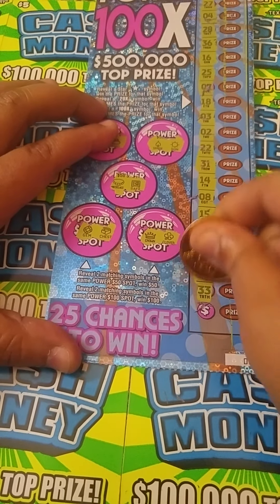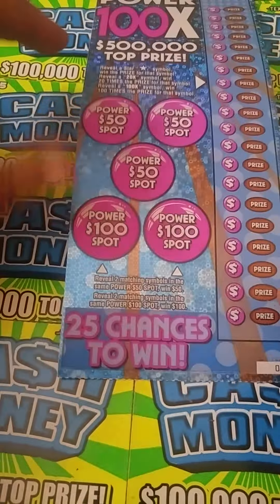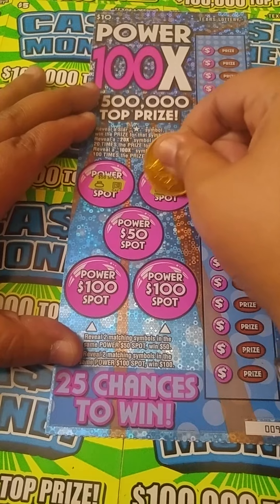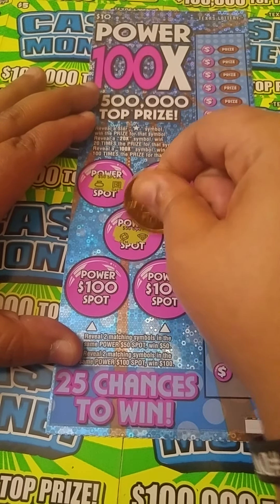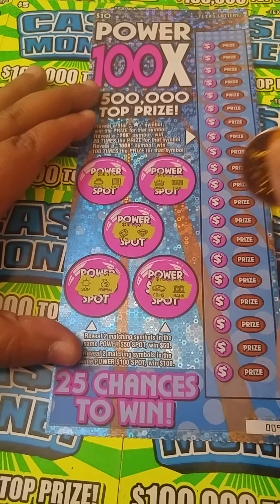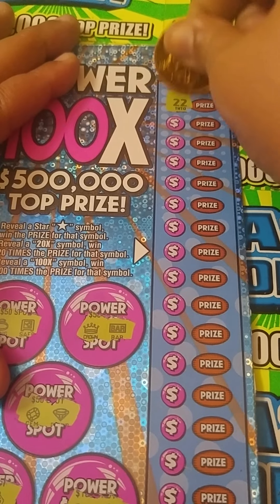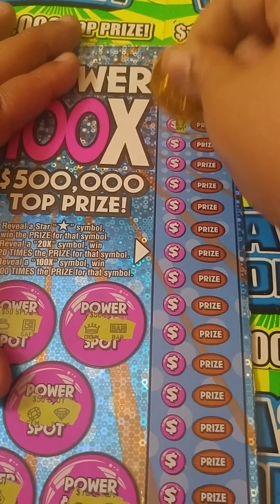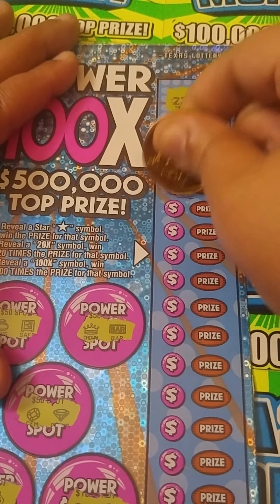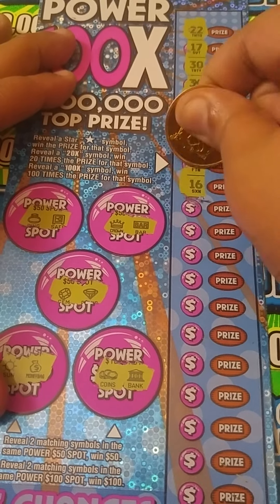Over here we need to find a star symbol for an insta win, or we can find a 20X or 100X. A multiplier would be awesome right now. Numbers don't mean anything unless it's got an X after it. So we got 27, 4, 28, 36 — we need stars or multipliers. 16, 25, 7, 18, 3, 2, 22, 31, 14, 8, 15, 29, 21, 10, 33, and last spot is a 6. Nothing on that ticket.